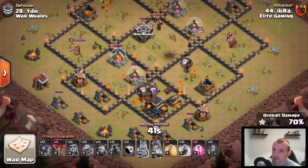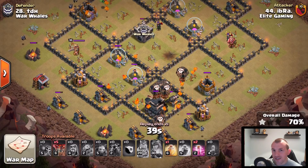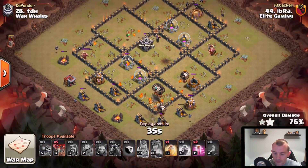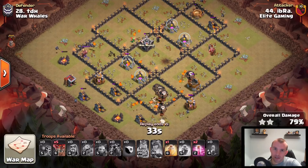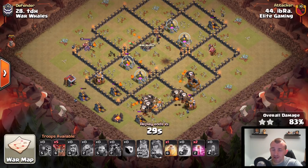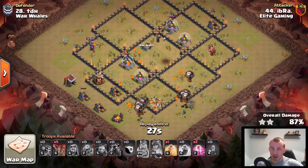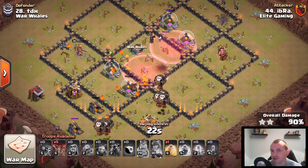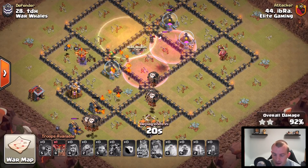Lava pups work well too if the Queen is situated next to an air defense, but the skeleton spell will work for you guys. Look at this — five balloons left, a heal spell left, two haste spells left — absolute beast smash on this base. That is the power of the Lava Loon attack strategy, just swagging those spells at the end of the raid.